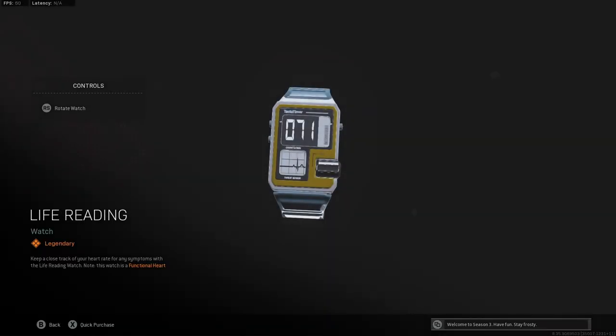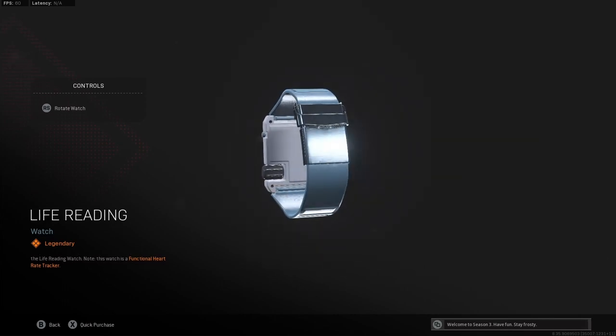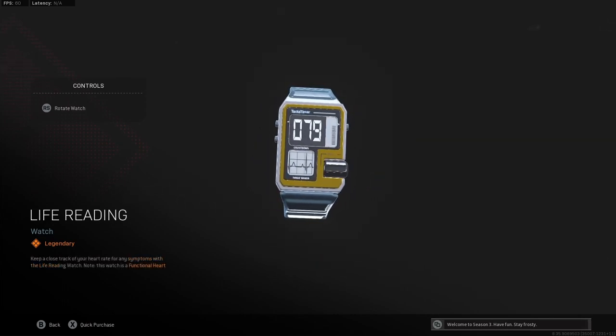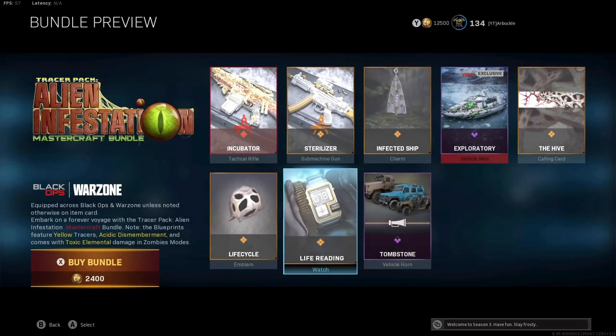You're also going to get the Life Reading legendary watch. As you guys can see, this has got the same yellow and white camo as our legendary SMG blueprint. You've also got the functional heart rate tracker here on the front, as well as obviously the time. So pretty cool watch here — again, the legendary Life Reading watch.